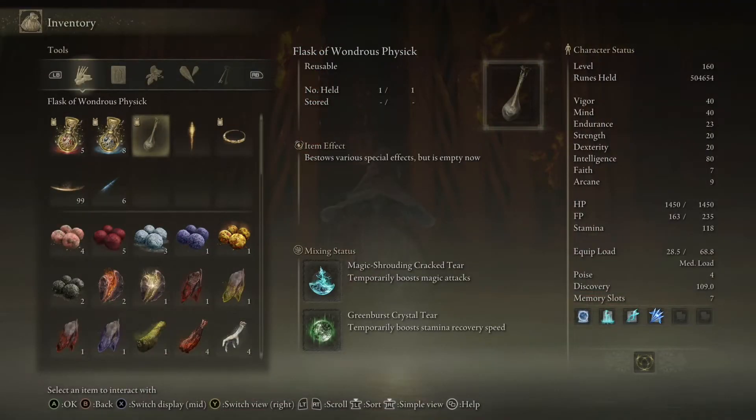For my Flask, I have the Magic Shrouding Cracked Tear to boost magic attacks. This applies to both your spells and the sword. The sword's charge attack uses a lot of stamina, so I opted for the Greenspill Crystal Tear to replenish that quicker.